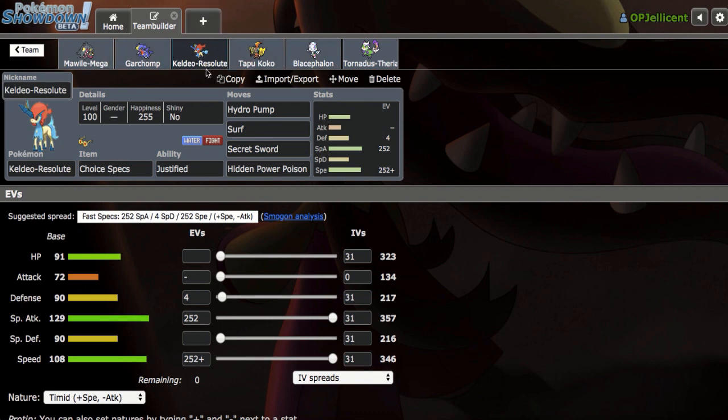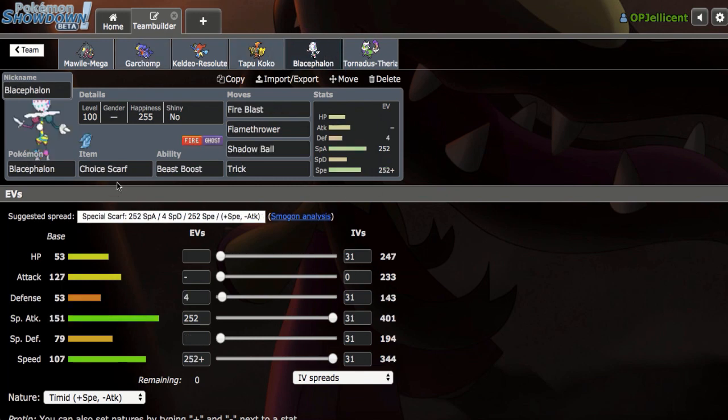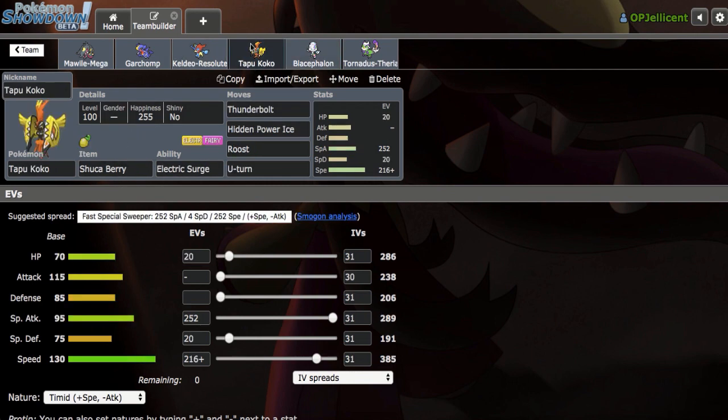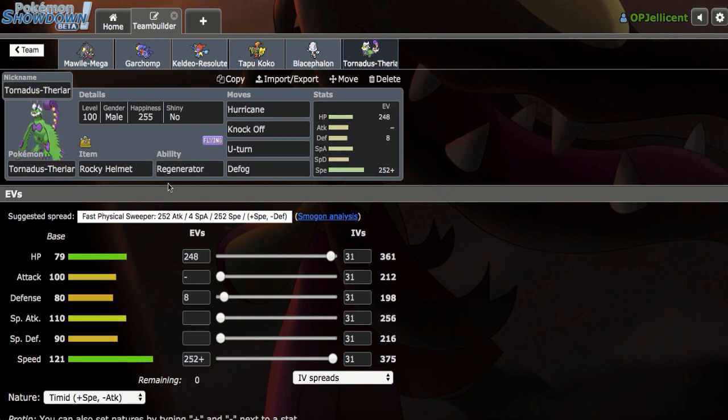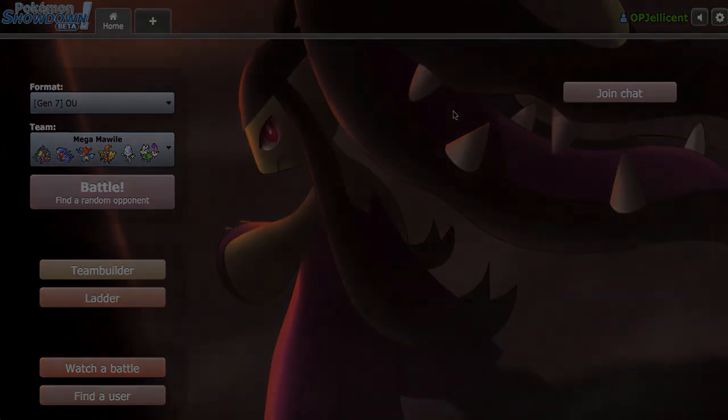I believe in Keldeo - it can get the job done. We have a Sitrus Berry Tapu Koko as a lure for Landorus-T, because Landorus-T gives a lot of trouble to Mega Mawile and Garchomp, so I figured that could work out. We have a Choice Scarf Blacephalon as another late-game cleaner alongside Koko, which has late-game cleaning potential with its speed stat. And finally a Rocky Helmet Defensive Tornadus, meant to help out against Kartana, which is a giant threat. The team will be in the description. Let's get right into the games.